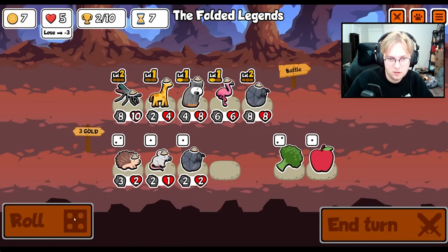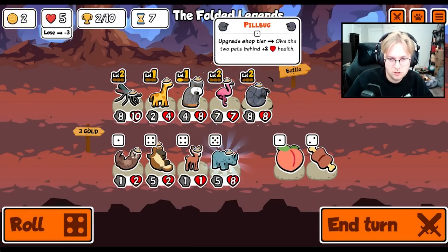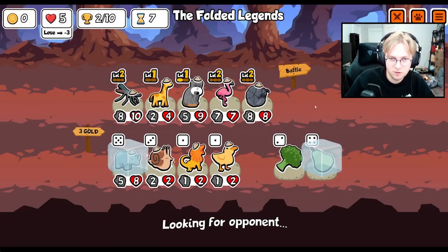All right, do that. Yeah, we're looking for a rhino. Yes! And then we need to level up the tamarind to sell for the rhino.